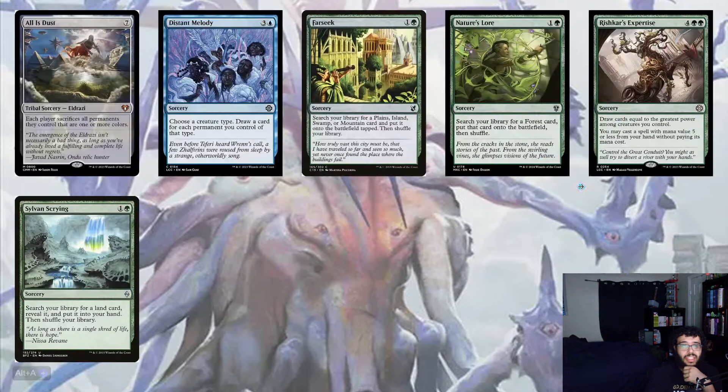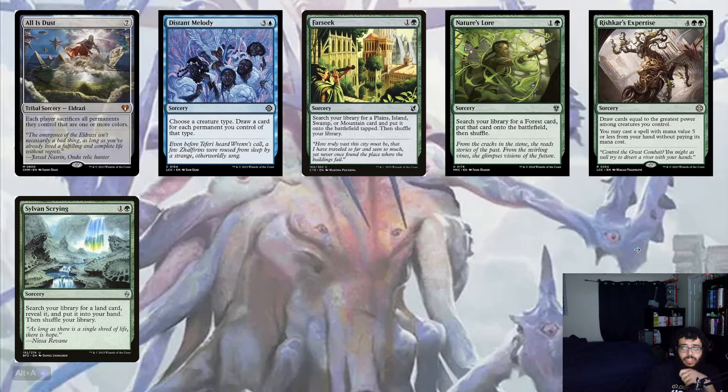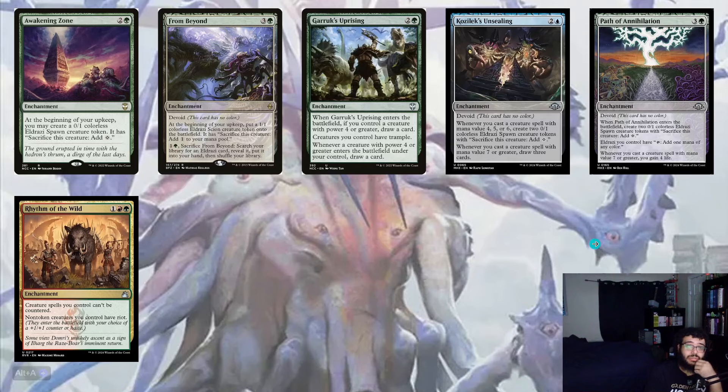We're playing six sorceries: All Is Dust, Distant Melody, Farseek, Nature's Lore, Rishkar's Expertise, and Sylvan Scrying — a little ramp package. All Is Dust is a nice board wipe since everything on your board is colorless except Birds of Paradise. Return to the Wild and Rishkar's Expertise give you card draw. For enchantments, we have Awakening Zone, From Beyond, Garruk to Uprising, and two new cards — Kodlik's Unsealing: whenever you cast a creature spell with mana value 4-6, create two 0/1 Eldrazi Spawns; whenever you cast a creature spell with mana value seven or greater, draw three cards. This might even be good in Modern Affinity.